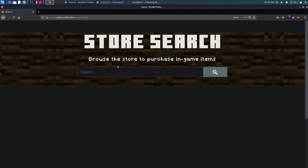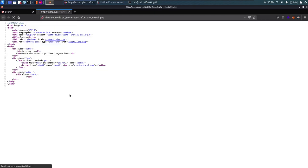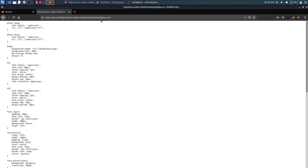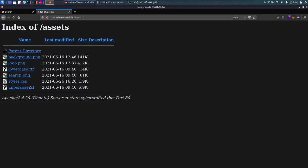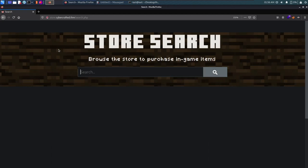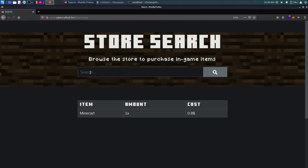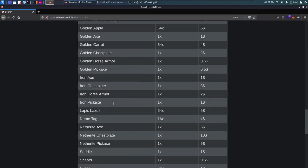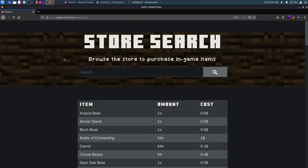We have a store search page that says 'browse the store to purchase in-game items.' The page source shows an assets directory with font files and PNGs — nothing interesting. Searching for 'mine' outputs some results. Searching for '3' returns a couple of results, suggesting there's a database backing this search functionality.